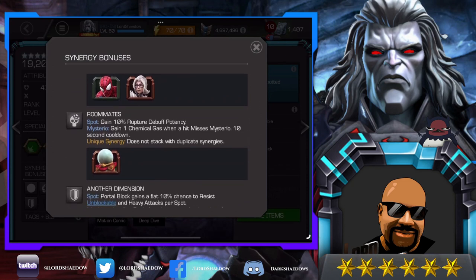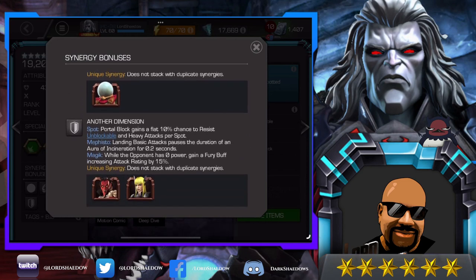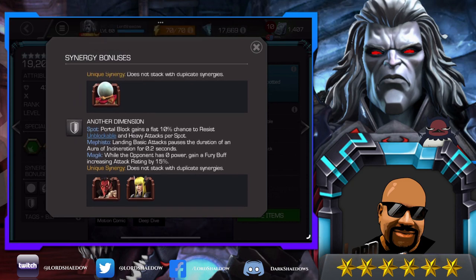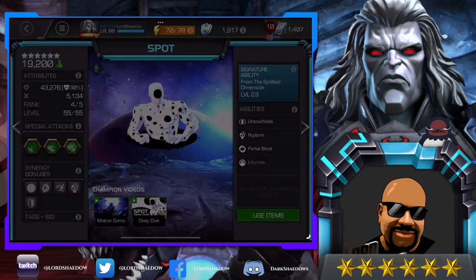Not enough for me to bring those guys along. Another synergy gives a gain of 10% rupture debuff potency — more damage. Another Dimension gives a flat 10% chance to resist unblockable and heavy attacks per spot, and you can get — if I remember correctly — 10 spots. We'll look at that later. I see Mephisto and Magic; I don't really tend to use them a whole lot.